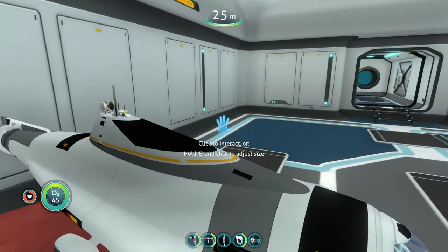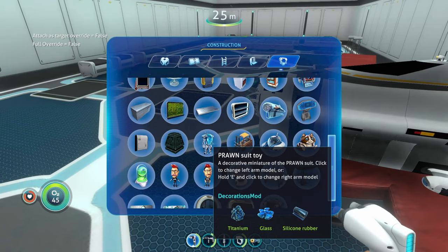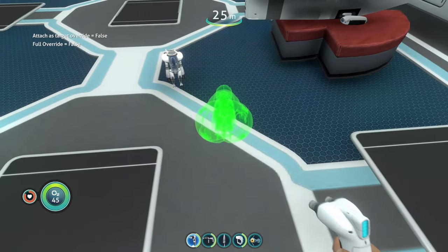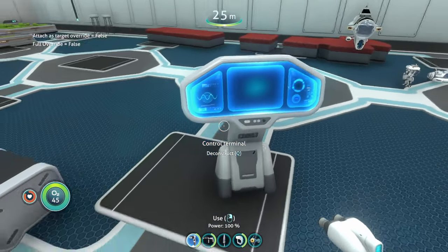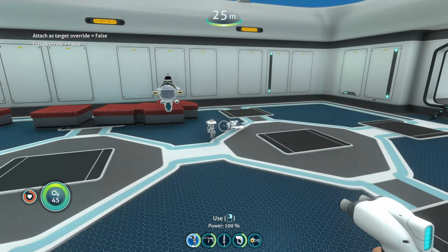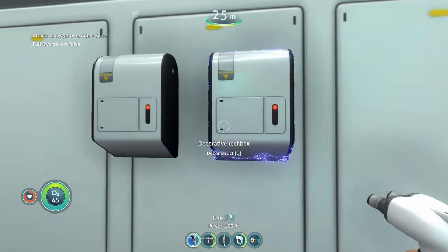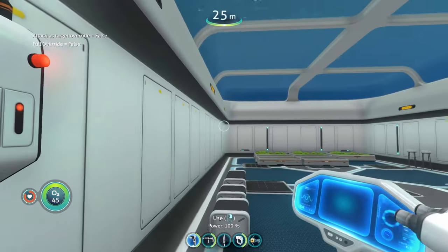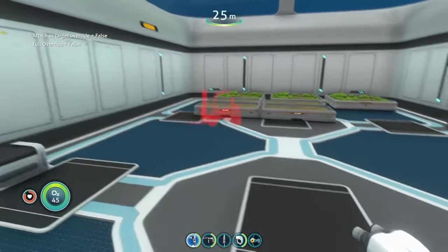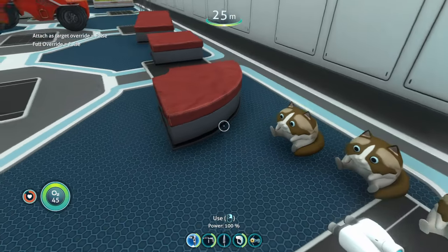The Cyclops toy has cool black detail lines on it. There's a toy for every vehicle — the Prawn Suit toy, Seamoth toy, and a control terminal from the moon pool. We also have a decorative tech box that looks like the radio but without the light, a pedestal, and a forklift toy which is also resizable.